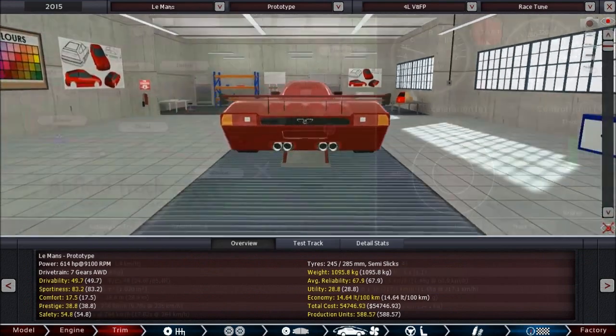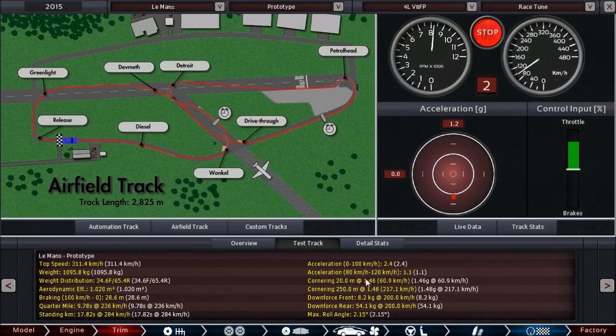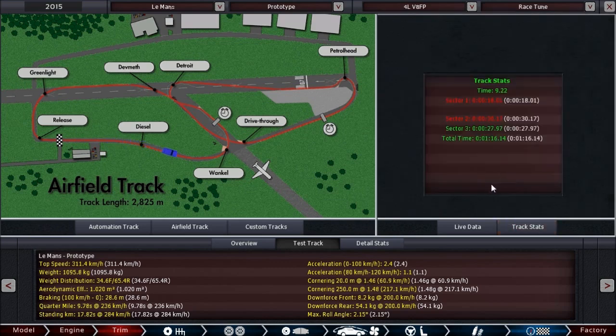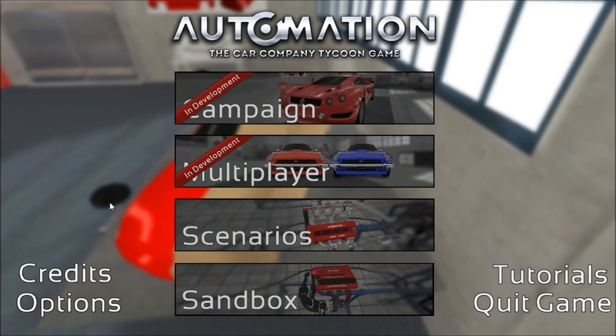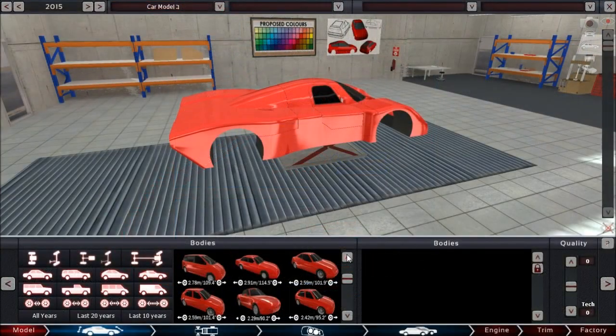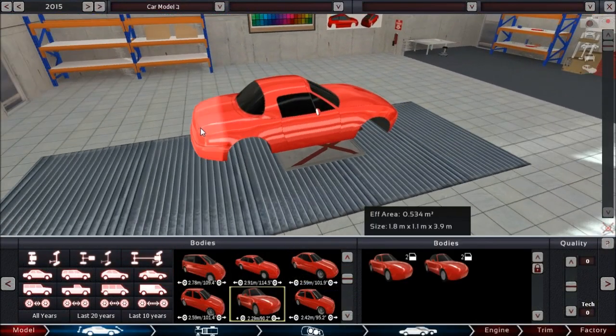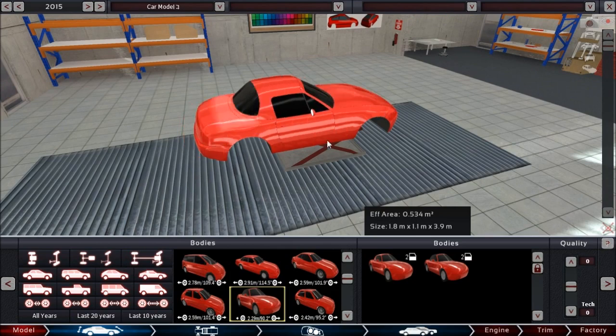We also have a bit of a non-production-ish car in there which was created by one of the forum members — it's an awesome car body and you will have lots of fun with it. It is an 80s Le Mans style prototype and that one is insane — you can fit 495s in the rear, which is kind of cool. It also has a huge mid-engine setup. Then there is a 90s roadster as well as some other stuff which you'll probably find when looking at the big list of cars.